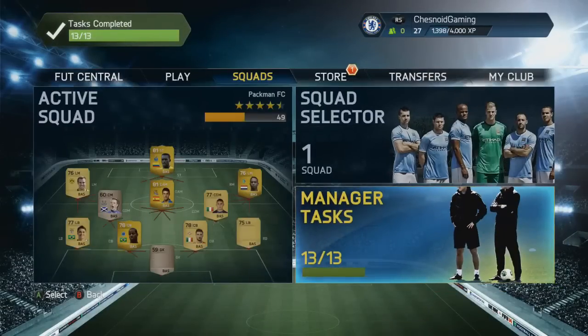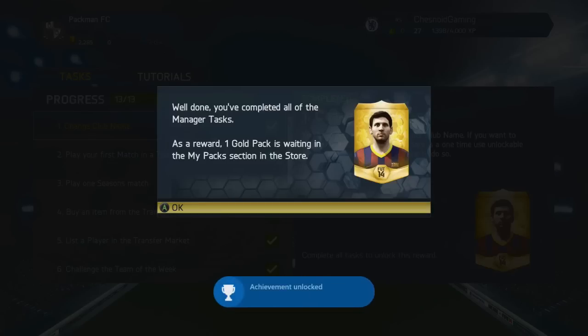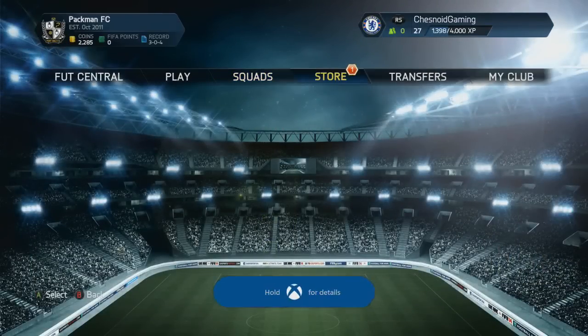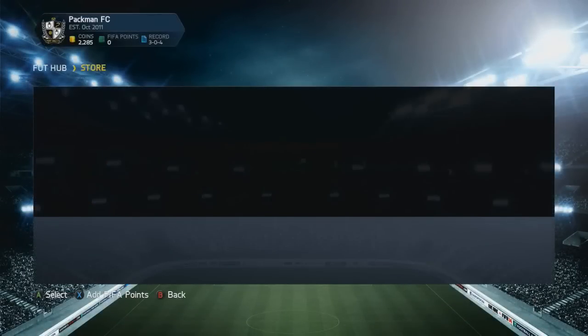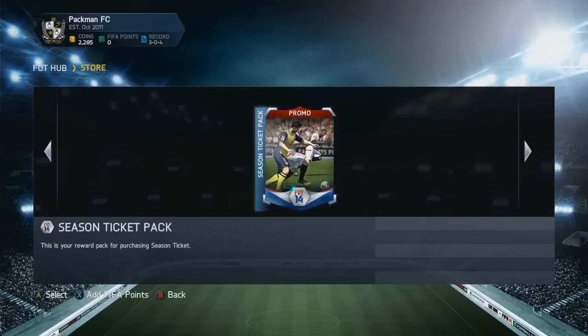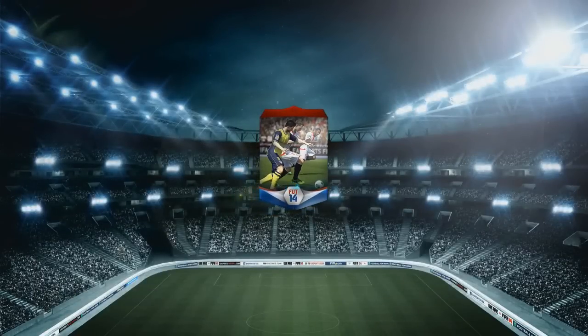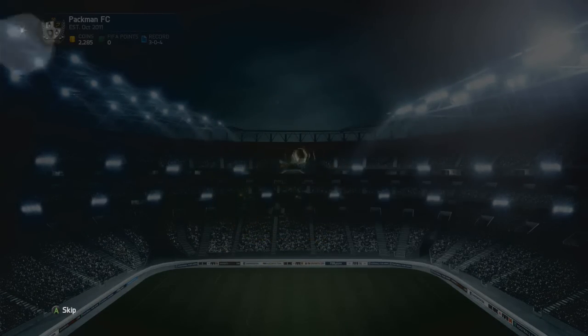We'll cut back to the main hub and you'll notice it says Store: one - that's the season ticket pack we've got for being Monday as I recorded this. I jumped into the manager's house and it says 'why don't you complete all the manager tasks - as a reward, one gold pack is waiting for you in the My Pack section in the store.' So I followed that and went back to the store to open it, but it still says Store: one. I thought maybe once I've gone into the store and opened the My Packs bit it'll appear and say two - it doesn't. I've only got the season ticket pack, so we've done all those manager tasks, spent extra coins on something from the trade pile we didn't need to, and it's not given me my gold pack.